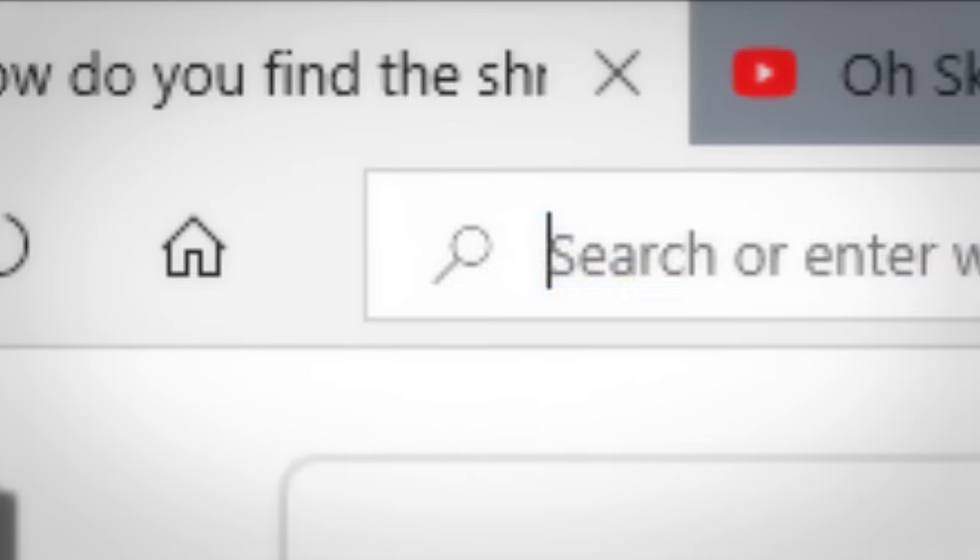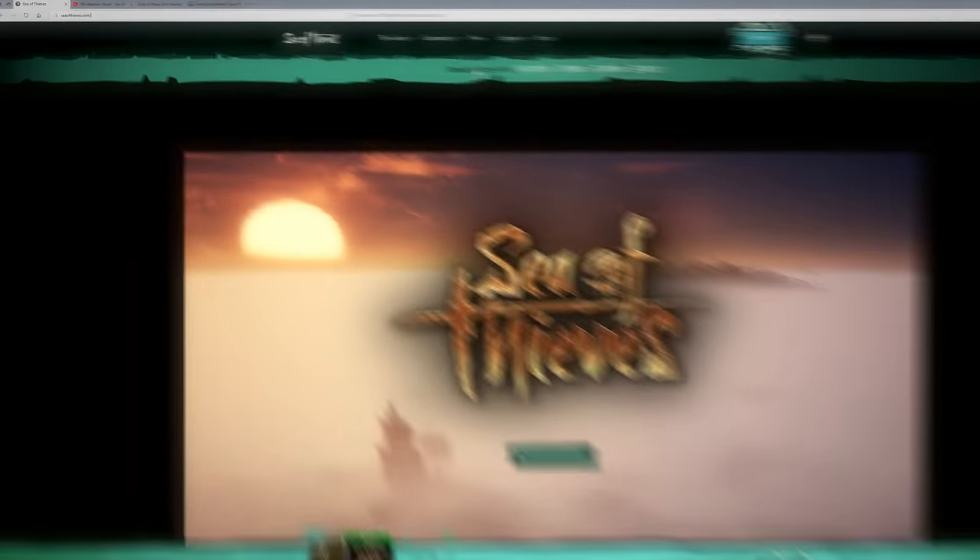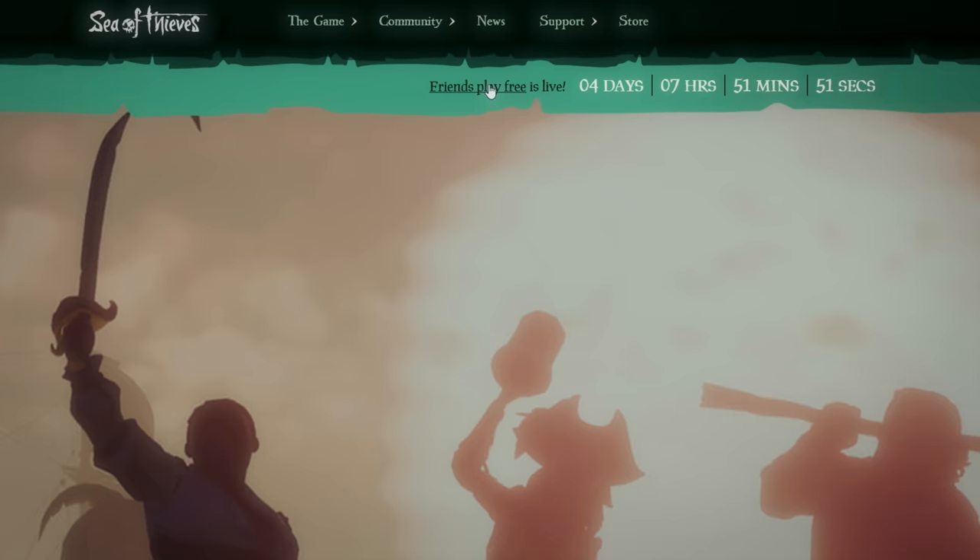Simply head to the Sea of Thieves website at seaofthieves.com and then go to the Friends Play Free section.